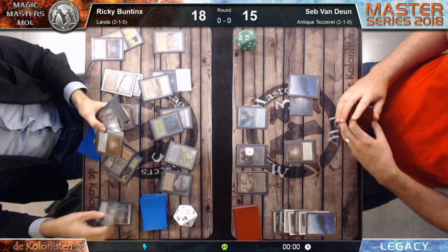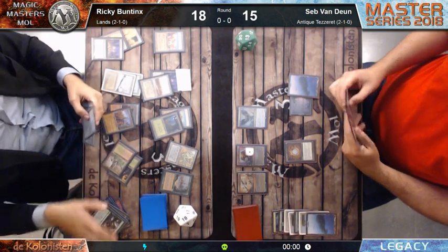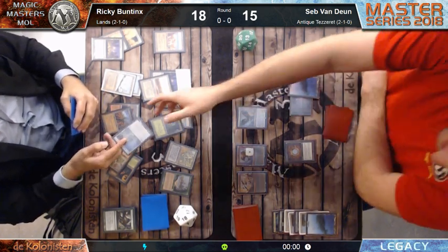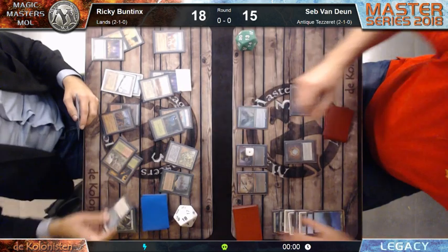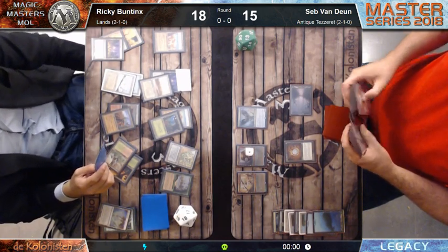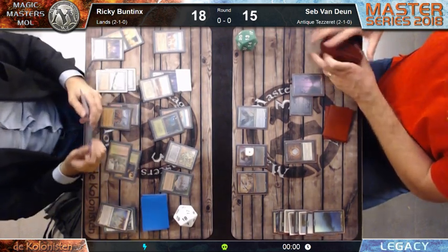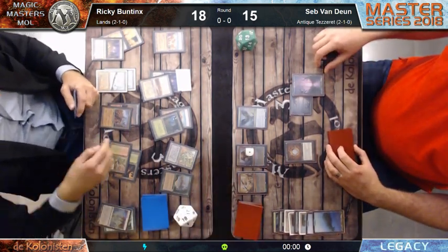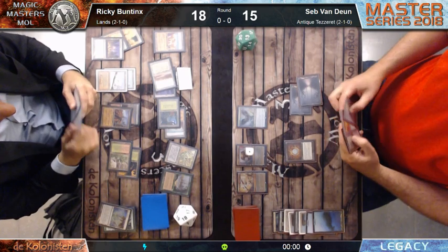It's only increased in value. If you look at the Tabernacle three years ago versus today - three years ago a Tabernacle was around 320 to 400 euros for an English one. Today we're talking 2,000 to 2,500 euros. I sold my Italian Tabernacle yesterday for 1,100 euros. There are some cards that have spiked very hard in recent years. What happened now? He found the Ghost Quarter, and now he's Ghost Quartering Sepp's basic lands.